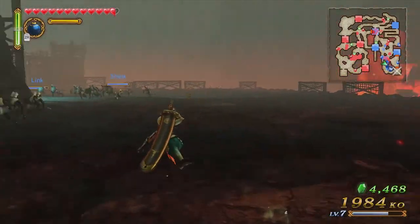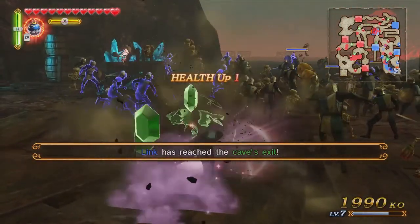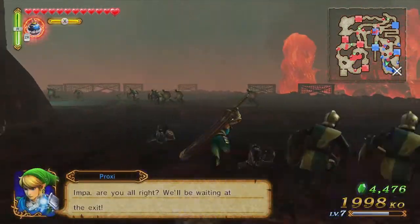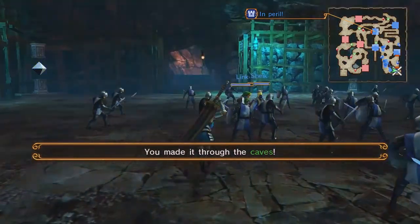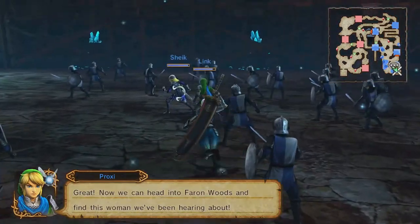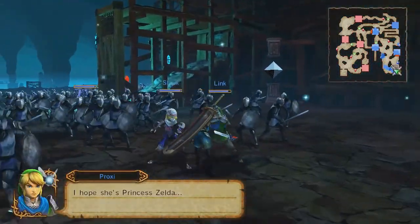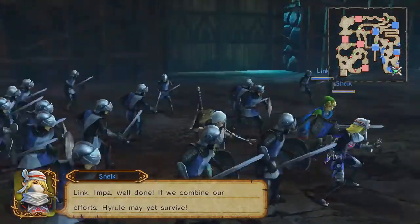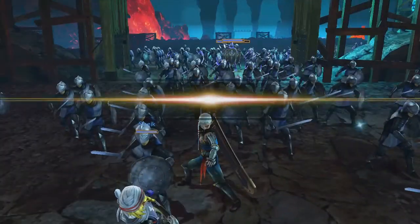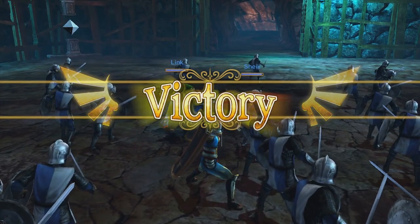I'm going to be so glad when I can get badges unlocked where knockback is a lot less effective. All we need to do is get over to this square and then we win. You made it through the caves — mission over! Onward to the next mission, which is going to take place in the forest with the Great Deku Tree.